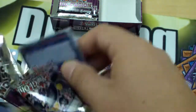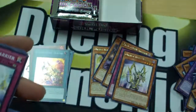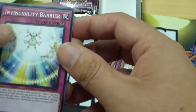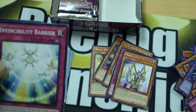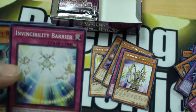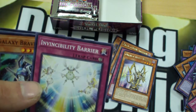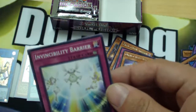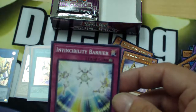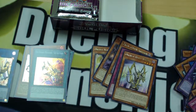God, everyone's getting so hyped for these boxes — everyone's getting them, this is so incredible. Dino Rexler. Yank T-Rexel. Defensibility Barrier — that's kind of like Dimensional Barrier... not D-Barrier, Dimensional Fissure... you know, the trap where you name a type and then they can't summon it or activate the effects. Someone will correct me in the comments I'm sure. Brain fart moment.